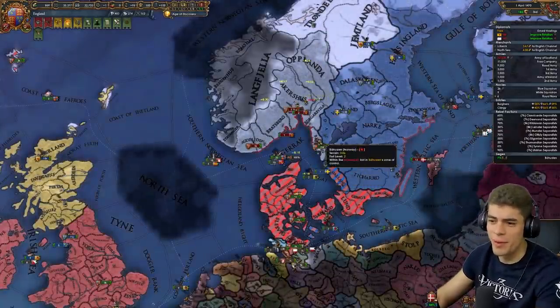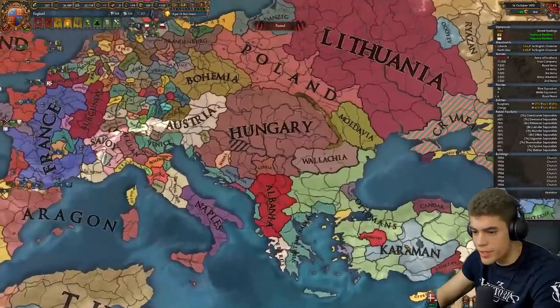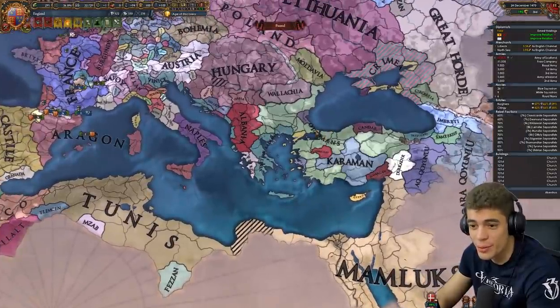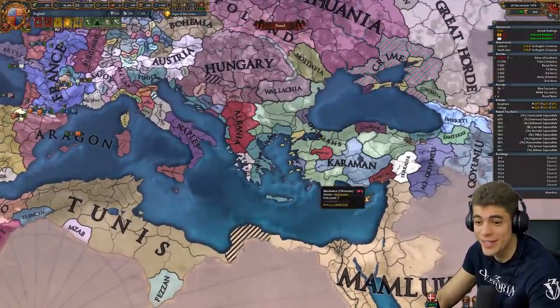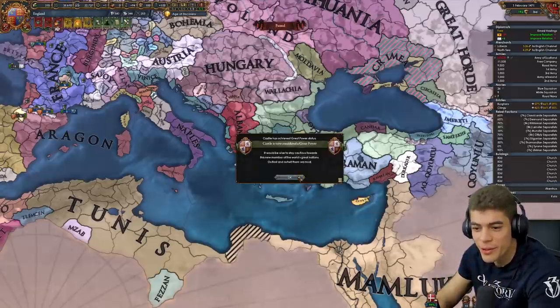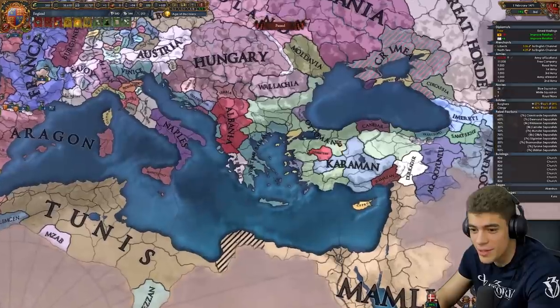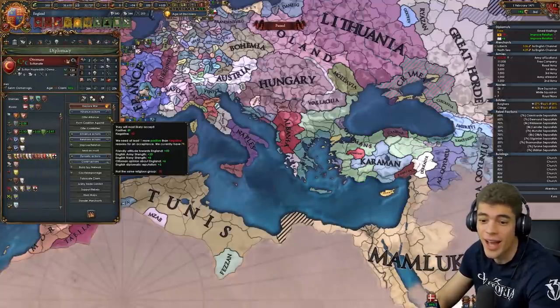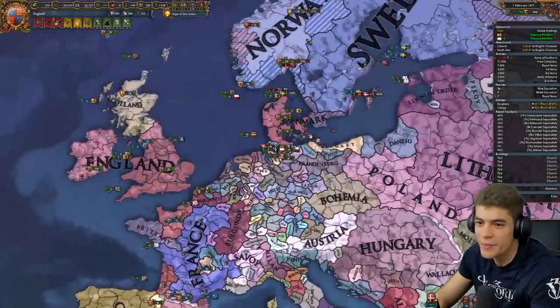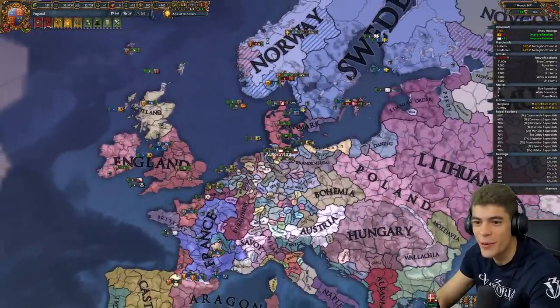Maybe I can't even be bothered to make it. Meanwhile, the Ottomans took out the Byzantines — there's no way you'd believe me if I told you the Ottomans would make a slight comeback after that start. Albania seems to be the dominant power in the Balkans, aside from obviously the Ottomans. I think they're going to come back. I could ally them and really piss off everyone, but I did say no allies. I'm currently allied to Sweden — I don't know what the rules are anymore.